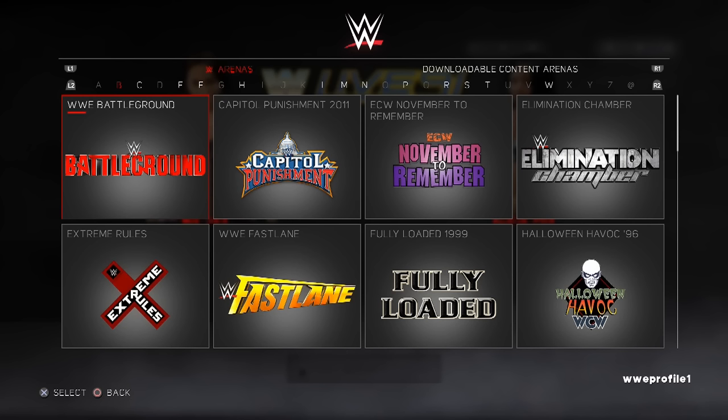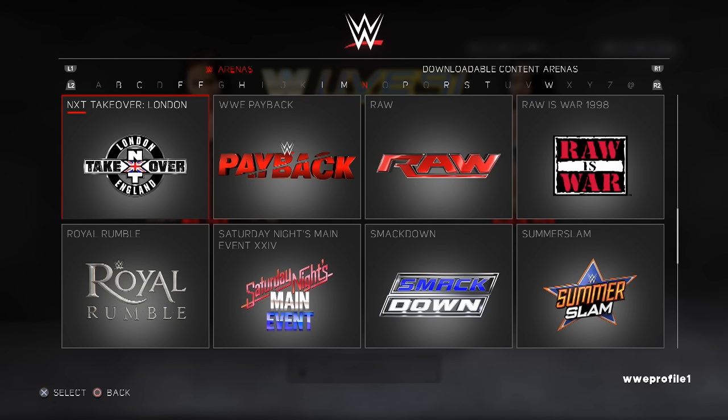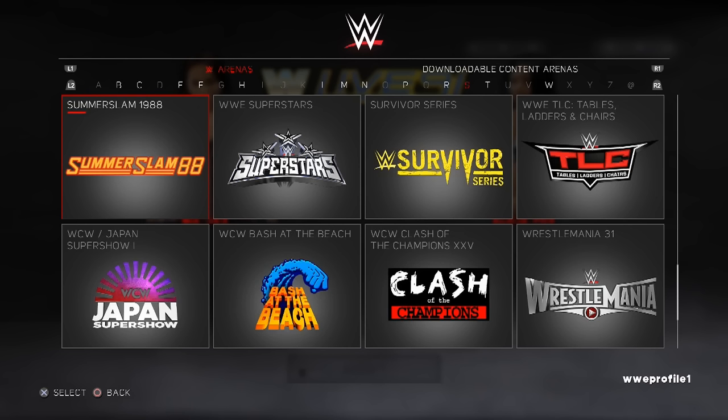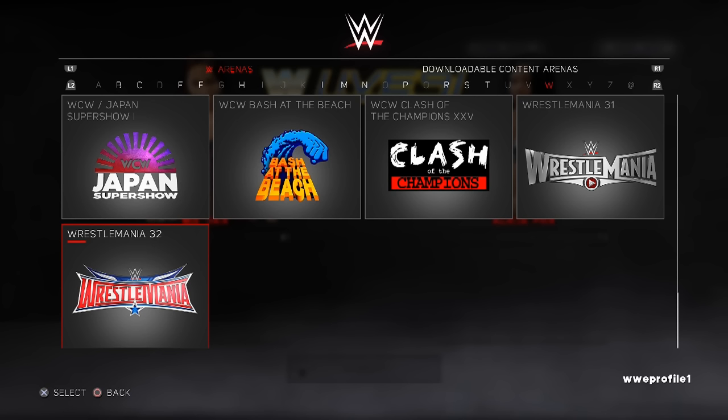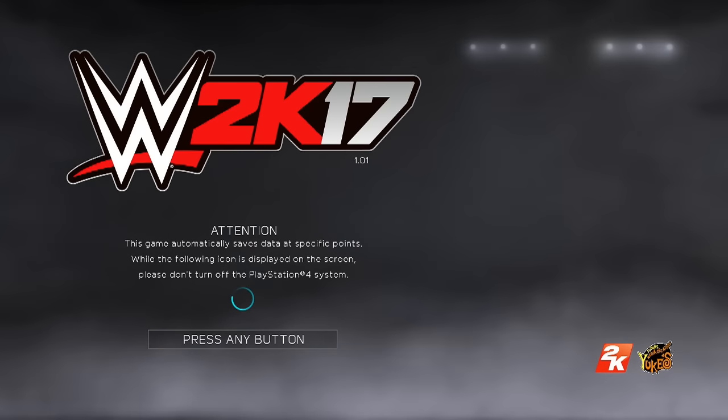Here's the full arena list including unlocked arenas: Battleground, Capital Punishment, November Remember, Elimination Chamber, Extreme Rules, Fastlane, Fully Loaded, Halloween Havoc 96, Hell in a Cell, WWE Live 91, Main Event, Money in the Bank, Night of Champions, NXT, NXT TakeOver Brooklyn, NXT TakeOver Dallas, NXT TakeOver London, Payback, Raw, Raw's War 98, Royal Rumble, Saturday Night's Main Event, SmackDown, SummerSlam, SummerSlam 88, Superstars, Survivor Series, TLC, WCW Japan Super Show, WCW Bash at the Beach, WCW Clash of the Champions 25, WrestleMania 31, and WrestleMania 32. Pre-ordering the game also gets you WCW Halloween Havoc and the WCW Nitro Arena as part of the Goldberg pre-order bonus.